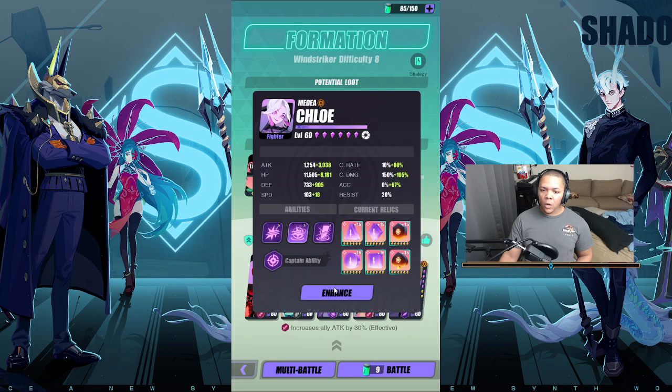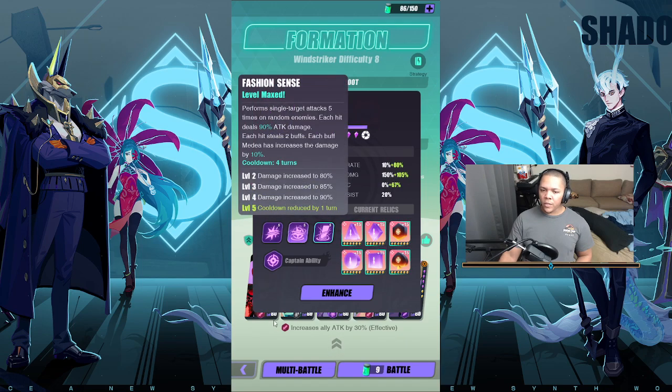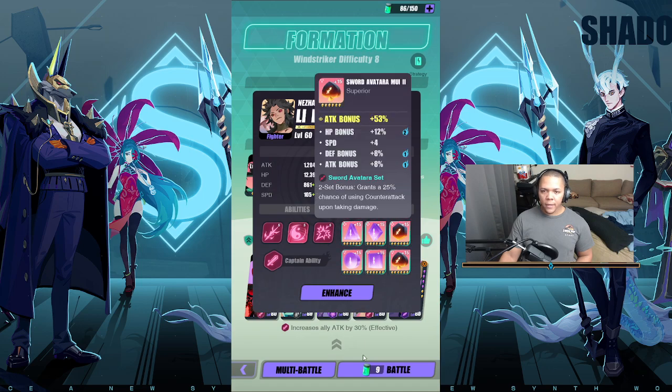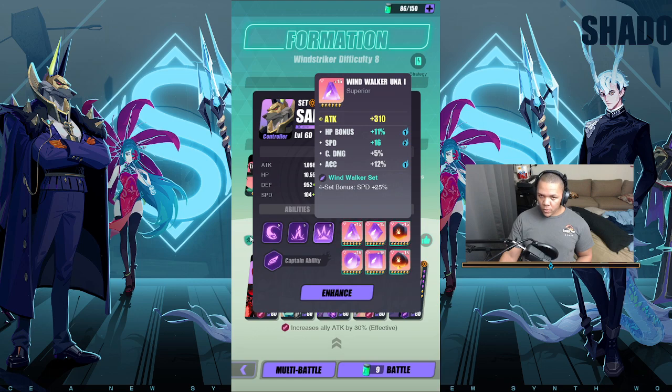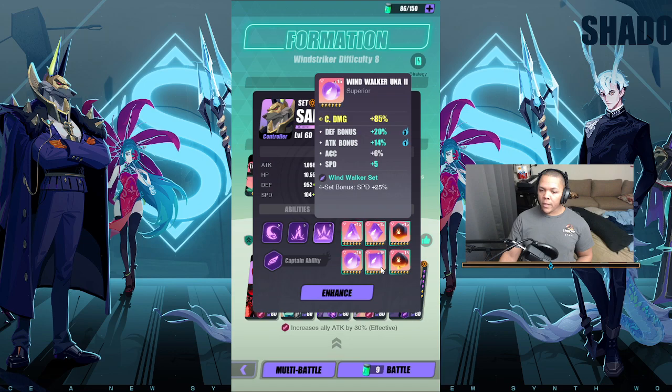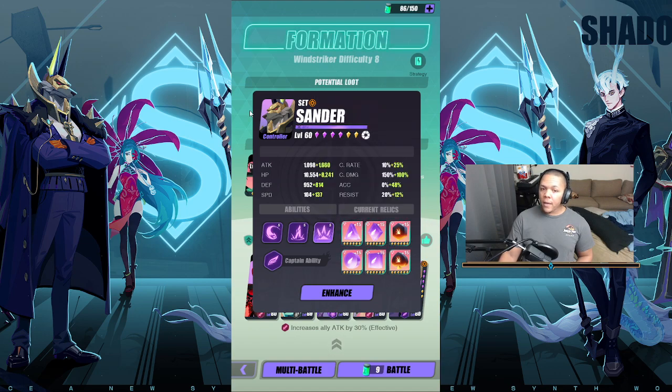Dahlia has a lot of speed — HP, accuracy, speed. Chloe I built a long time ago perfectly — all flawless runes. She's really the damage dealer right now, not so much for strip but she is crit damage, attack, attack. Ling Ling is also crit damage, attack, attack. Sander is built on wind runes because his shtick is the more speed he has it gains to his attack — so he's on crit damage, attack, speed, with another speed sub-stat. I think all of these have speed sub-stats on them.